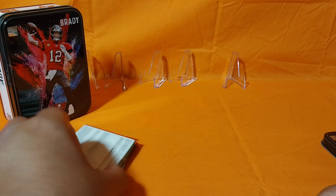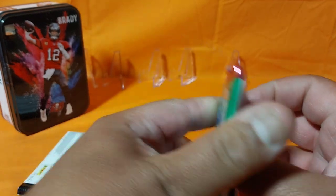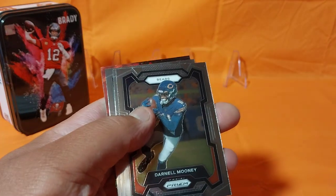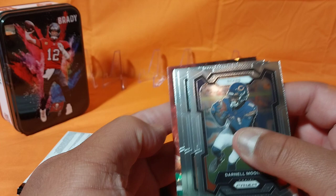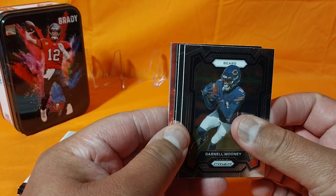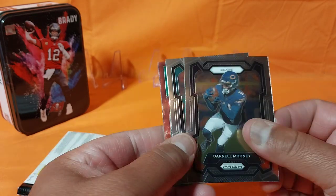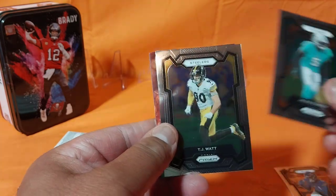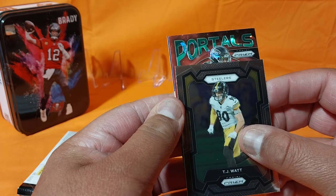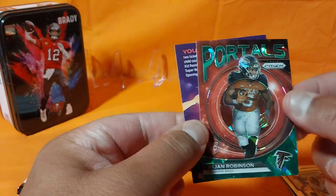Let's go ahead and get started. Good luck, enjoy the video. I know that there's like three regular cards and then usually like a rookie or something. We'll check it out — Mooney, Ramsey, TJ Watt. We got a portal Falcons — Bijan Robinson rookie!